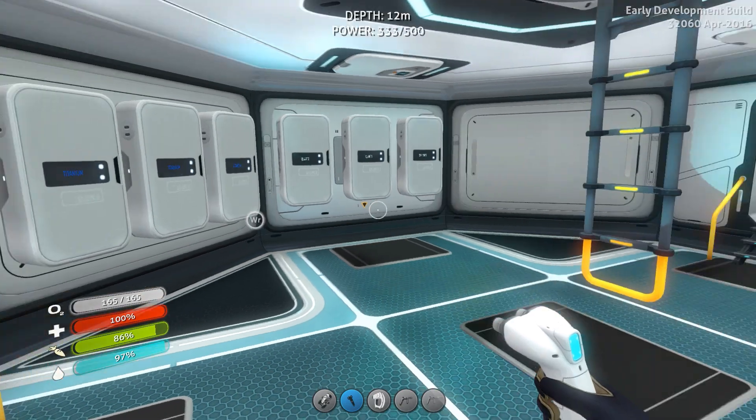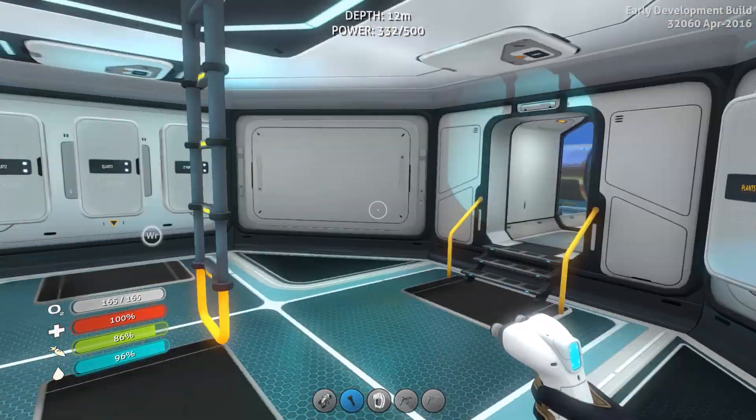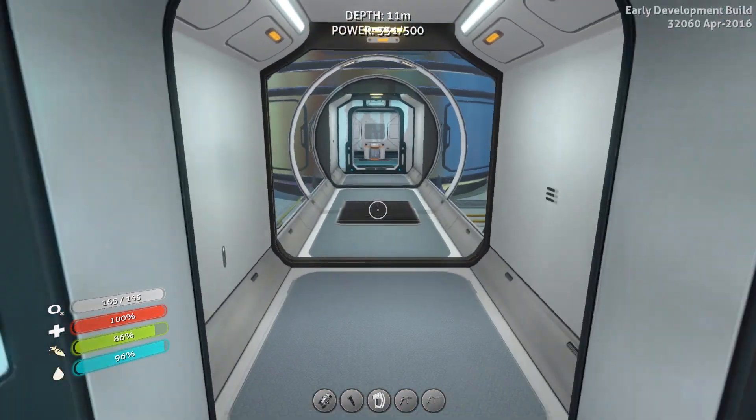What's up everyone, this is KJ4U and welcome back to my Subnautica let's play. This is episode 16 and as you can see, whatever was up with my base is back to normal. Somebody told me that in the experimental build, the base can go dark like that because the developers are working on something. Either way, it has fixed itself and I'm very happy about that.